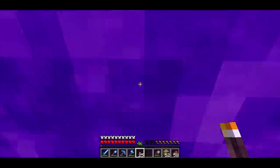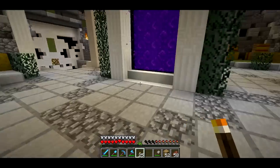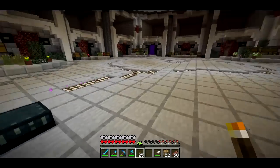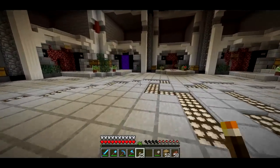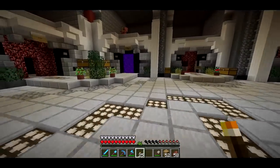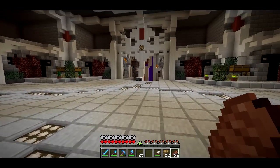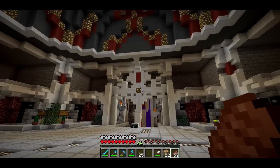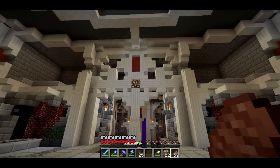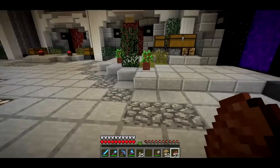Heading back to my base. I want to talk about view bobbing — a lot of people have been commenting about it. You'll notice as I'm walking along it looks like I'm gliding rather than my arm moving back and forth. I find view bobbing annoying personally. Other first-person shooters don't really have that, and I'm used to not having it. I also think having view bobbing on makes it harder to see motion in the distance.